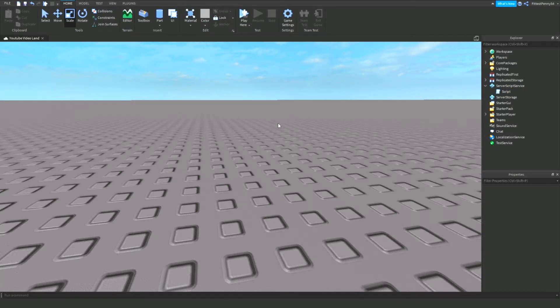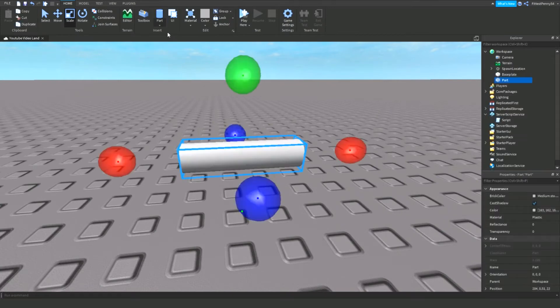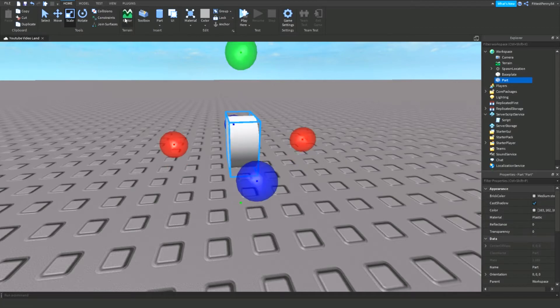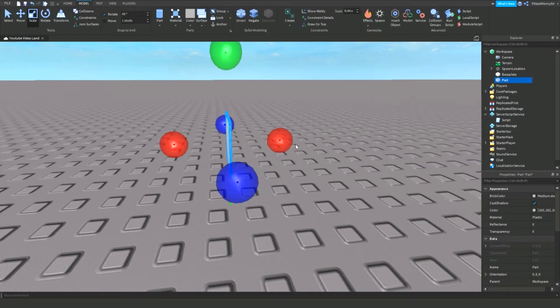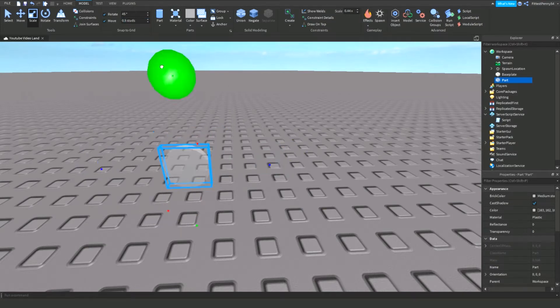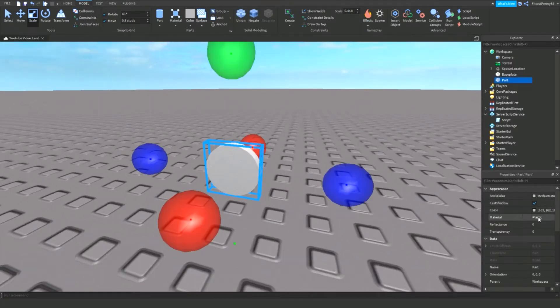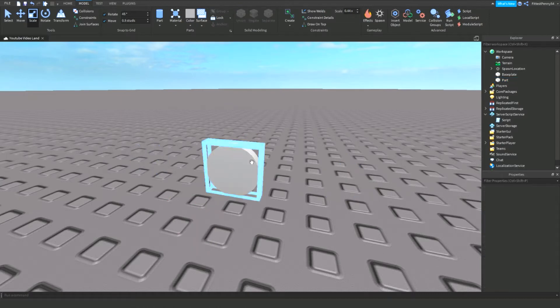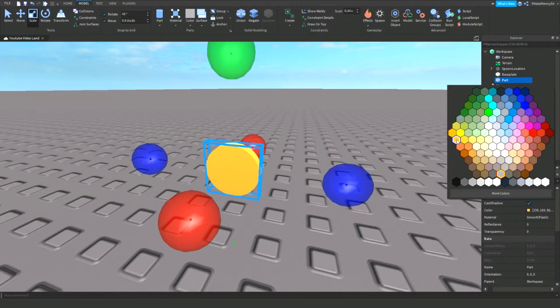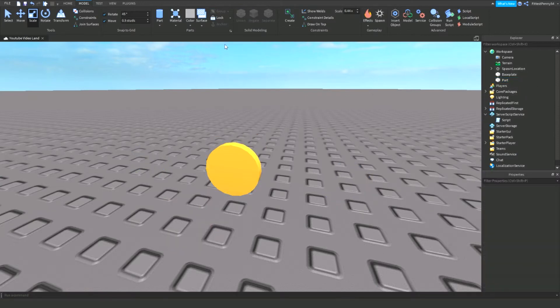I'm going to show you how to make the coin. I want it to look like a coin, so I'm going to use a cylinder and make it slightly bigger. Then I'm going to change the material to plastic so it doesn't have those weird-looking bumps — I want the coin completely flat. Then I'm going to change the color to gold and add a decal.